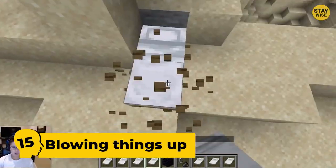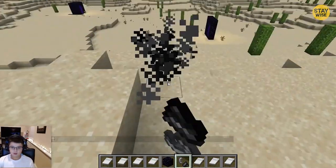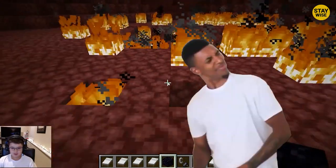Number 15: Blowing things up. There are many tricks in Minecraft, but this one is satisfying because of how silly it is. If you don't have gunpowder or want to save your stock, you can use a bed to blow things up.